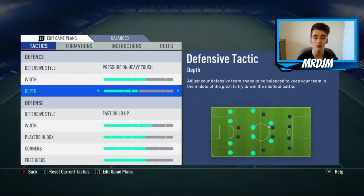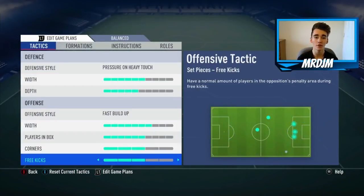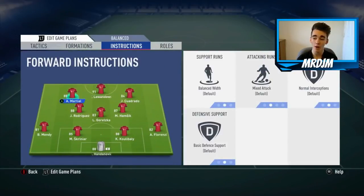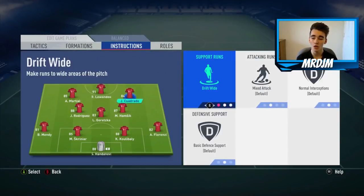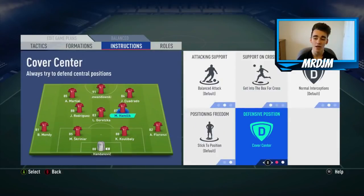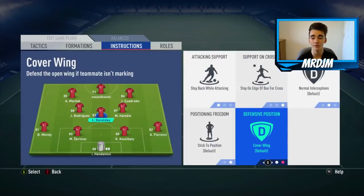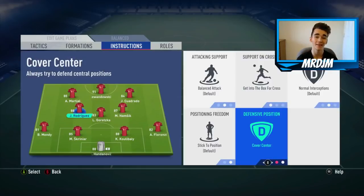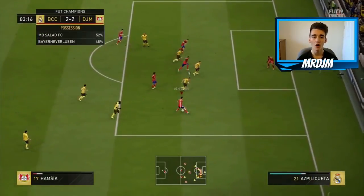These are the custom tactics I've been using for a while — you can use them or your own, it's up to you. For player instructions: Lewandowski — stay central and stay forwards. For Martial and Wijnaldum — drift wide, get in behind, and stay forwards. Hamsik — get into the box for crosses and cover the center. Goretzka — stay back while attacking, stand on the edge of the box for crosses, and cover the center. James Rodriguez — get into the box for crosses and cover the center. Both full-backs on balanced attack.